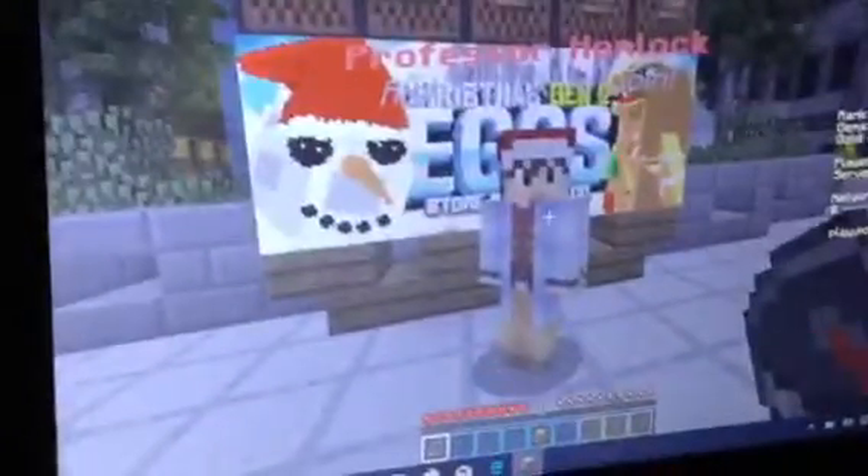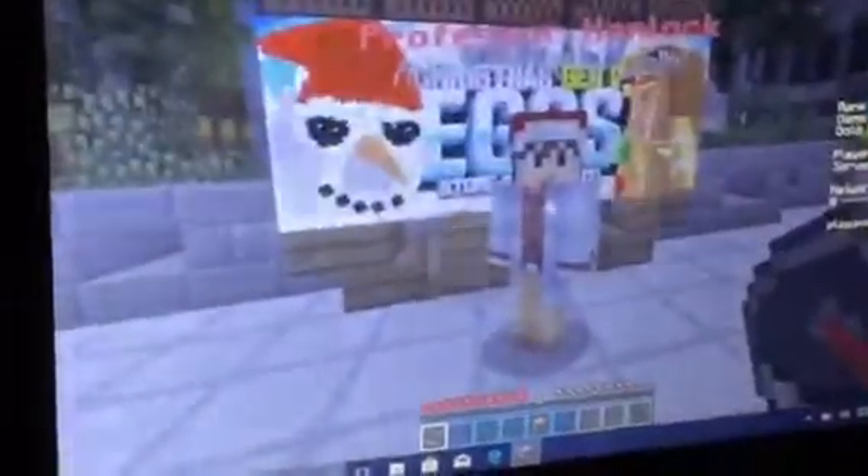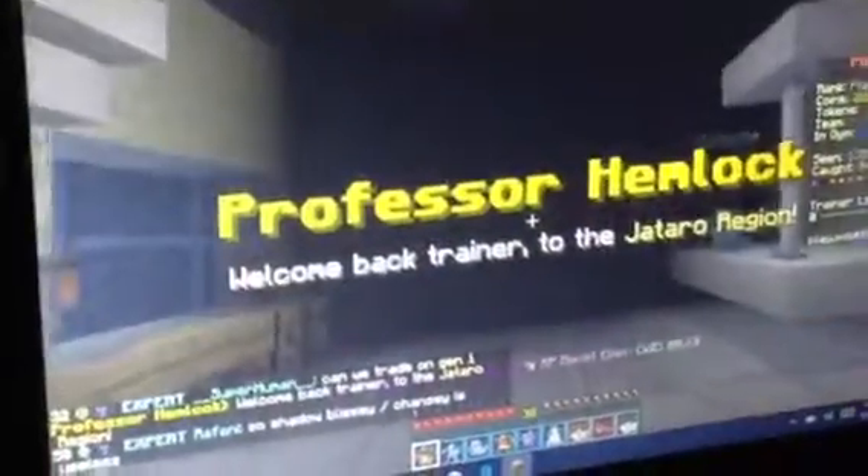All right Eden, go up to the professor — the guy in front of the big billboard thing — and right-click him. Click him again. Go to that region — the one on the far right — yep. Now click server one. All right, here we are, you're in your Johto region.